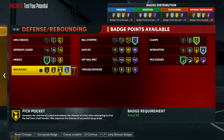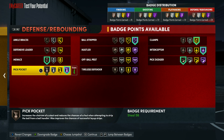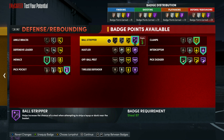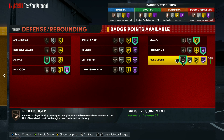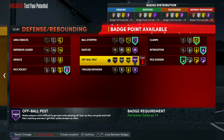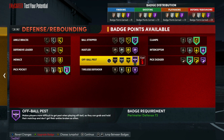For defensive badges I put on Menace — I had one extra badge point so why not. Pickpocket Hall of Fame, Ball Stripper Hall of Fame, Clamps Gold, Interceptor Hall of Fame. For Pick Dodger I put Bronze, but you could put it at Silver if you want.